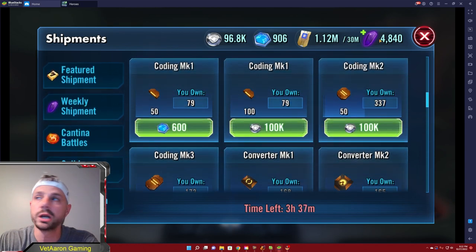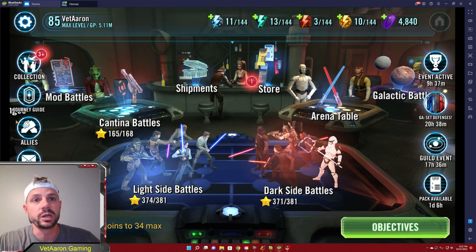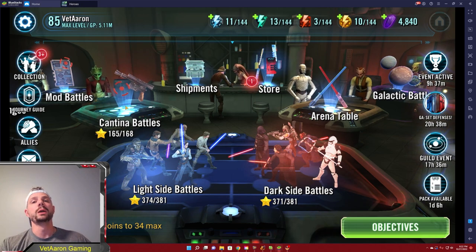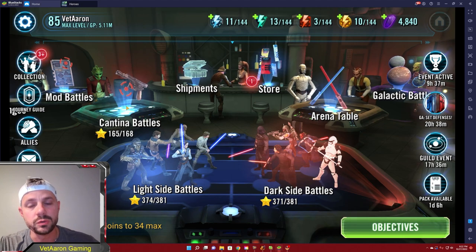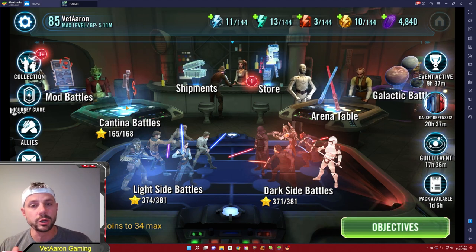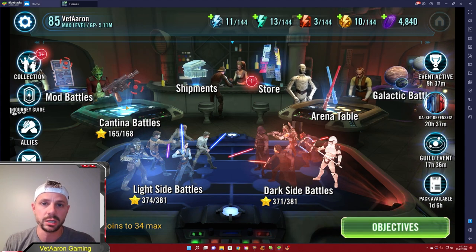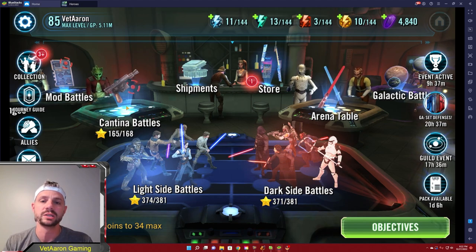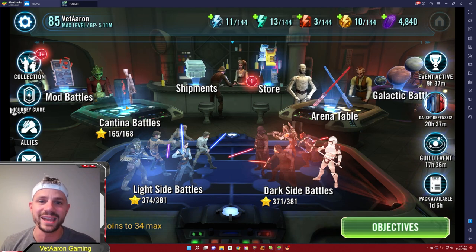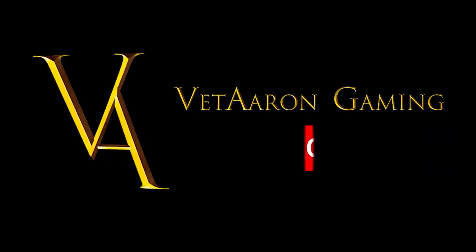That is walking through the shipments, walking through the challenges, and talking about the next team you want to farm. I'm going to go ahead and call that a wrap on part two of the beginner's guide for Star Wars Galaxy of Heroes. If you haven't already, please subscribe to the channel — it helps immensely and you won't miss any upcoming tips, tricks, and content. Give me a thumbs up if you like the content, and as always have fun, good luck, and I'll see you on the other side.